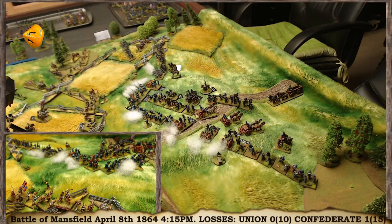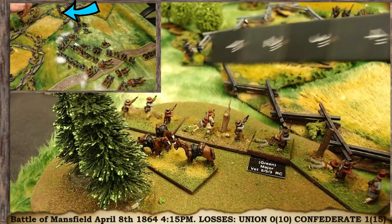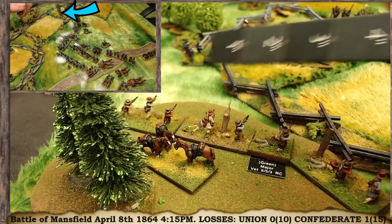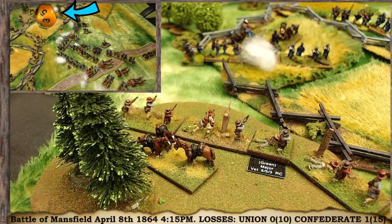Over on the flank, dismounted cavalry are shooting at the other dismounted cavalry in the woods. They have about 6 fire points, but those targets are deployed as dismounted cavalry in the woods — a minus 2 penalty. Five minus 2 is 3, and the Confederates are veterans, so no effect. That's the end of the defensive fire phase — 4 batteries fired, some kills and disorder recorded.